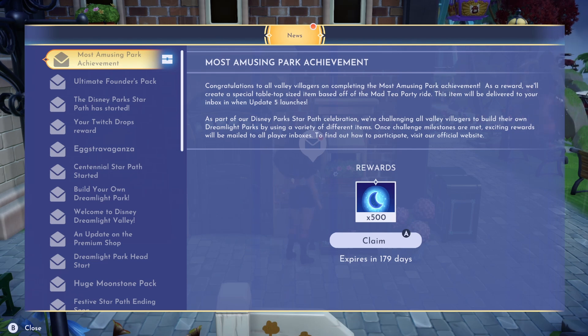This item will be delivered to your inbox when Update 5 launches. As part of our Disney Park Star Path celebration, we're challenging all Valley villagers to build their own Dreamlight parks by using a variety of different items. Once challenge milestones are met, exciting rewards will be mailed to all player inboxes.